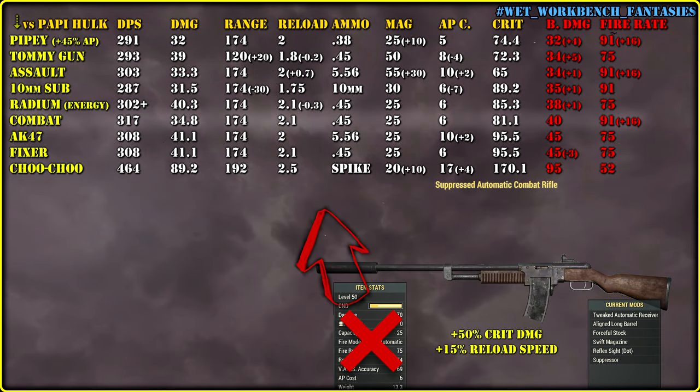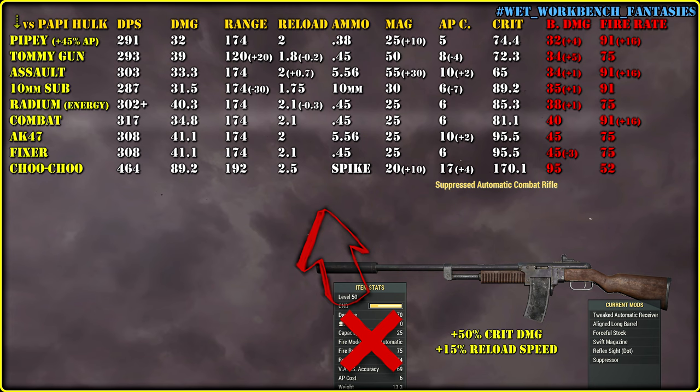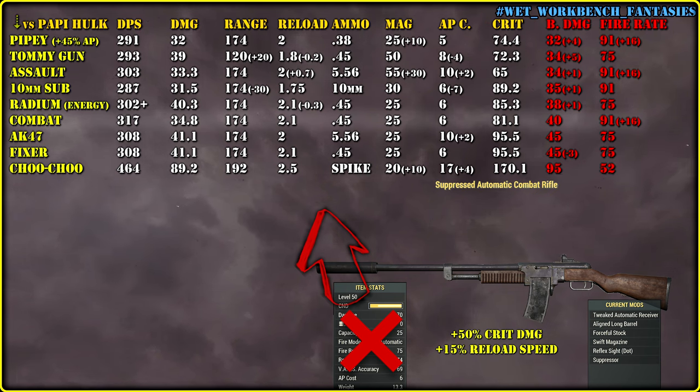The Combat Rifle has to offer something apart from being mediocre, and that is why I made it the strongest one, because its fire rate is freaking awesome. Fixer has more damage per hit, Combat Rifle delivers more crits per second, but ammo capacity is the same so we will be reloading it more frequently. Give both weapons some steroids and somewhere their DPS will cross and be equal, or just alike.